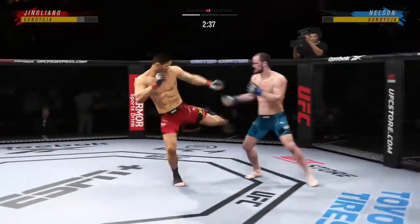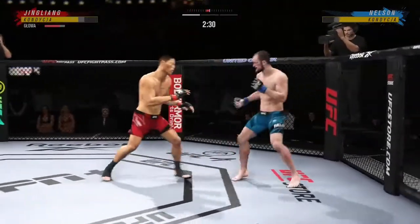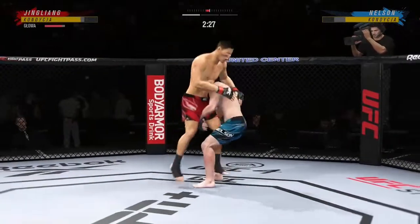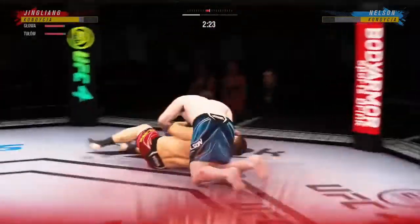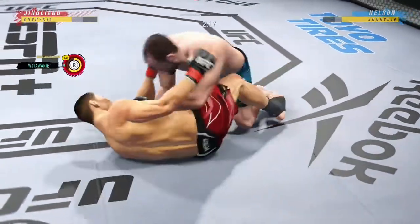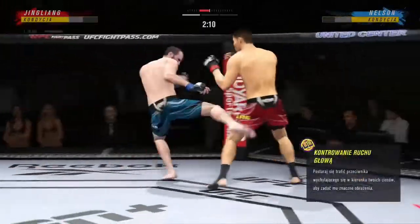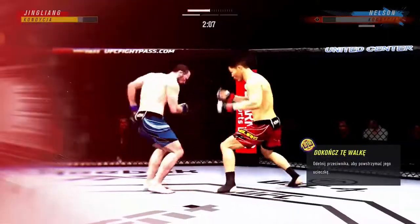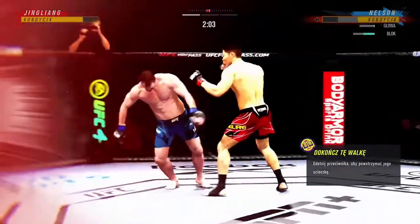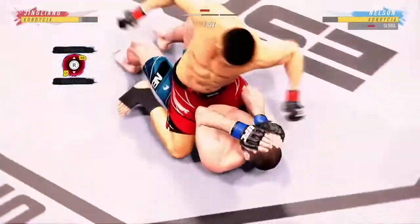He lands another leg kick. He's already landed several in this round and the damage is really starting to take its toll — it's really starting to count. A quick entry, great single entry. You've got to be careful playing on the ground with this guy. Look at him whip his hips — that's a huge shot. He needs to start going to the finish line because he's got to be careful.